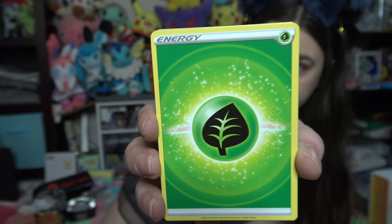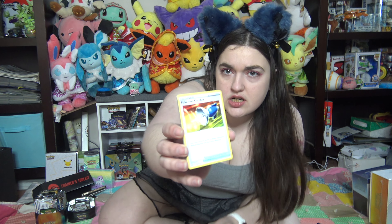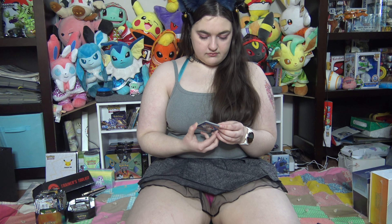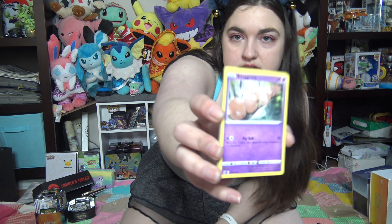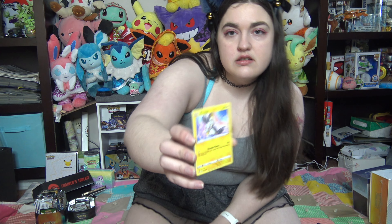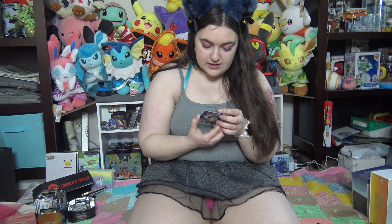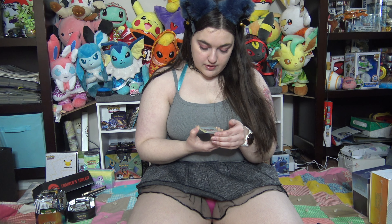We have some Grass Energy, Graveler, Pokemon Catcher, Saddle, Fire Boy, Switch, Execute, Luvdisc, Emolga — that one's so cute — and Yanma. Reverse holo bay, and it's got Japanese on it.